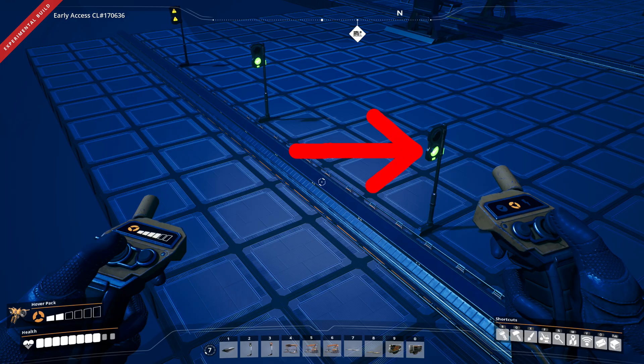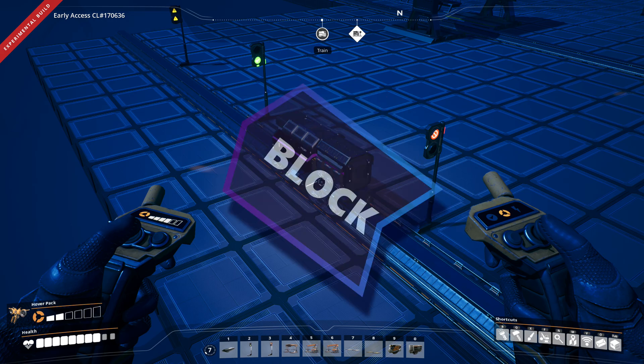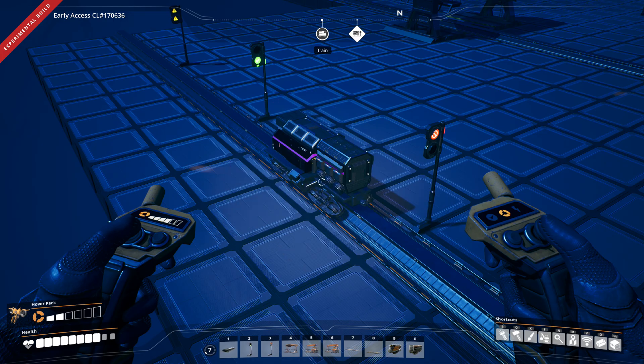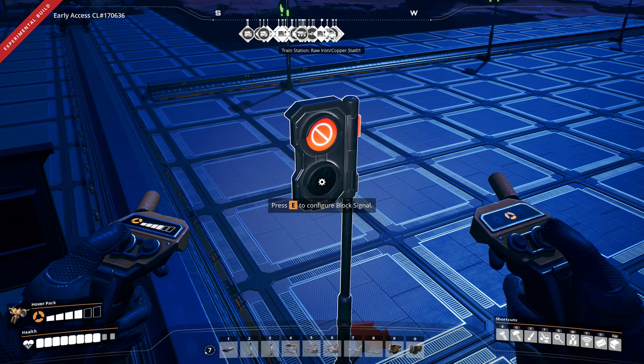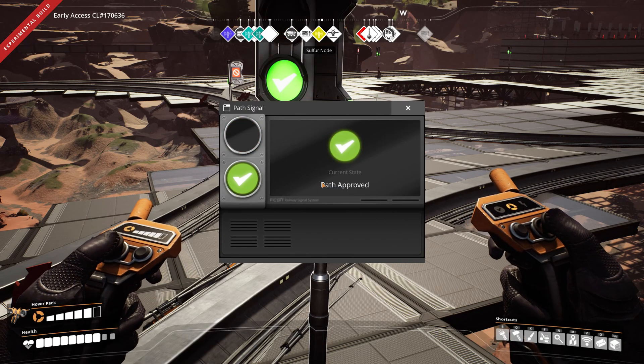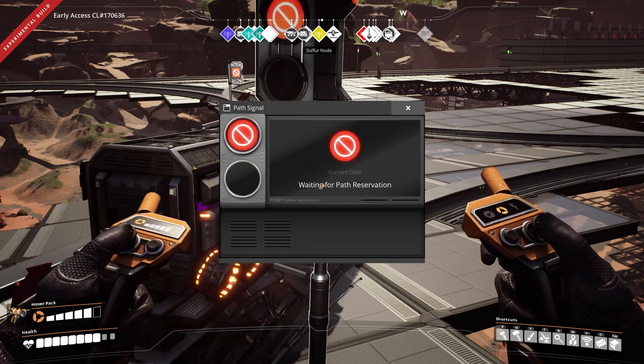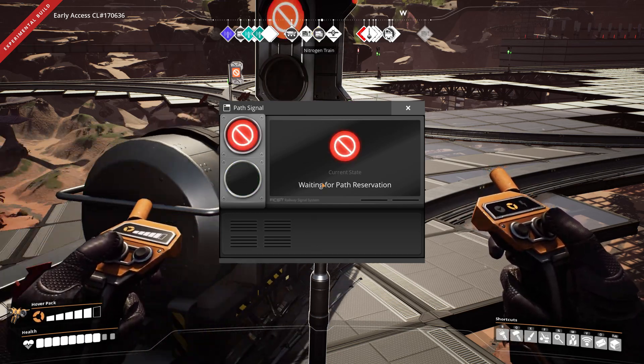So what exactly are signals? Signals are a way to specify a section of track that a train is allowed to occupy. Signals are directional. The section of track between two signals is for a single train at a time and is called a block. In Satisfactory, like in the real world, we have two types of signals: block, or a simple signal, and a pathing signal. The pathing signal can be thought of as a complex routing signal whereby a train can reserve a path through a complex section of track so as to avoid collisions through that intersection.